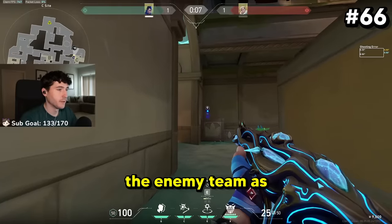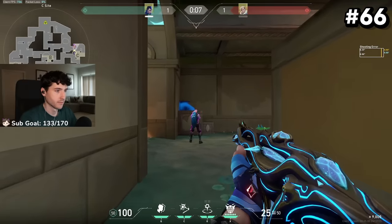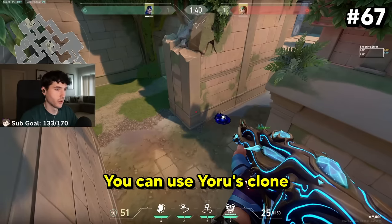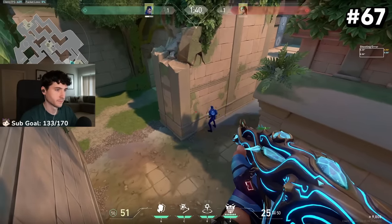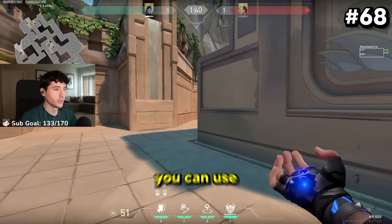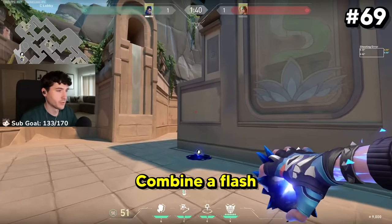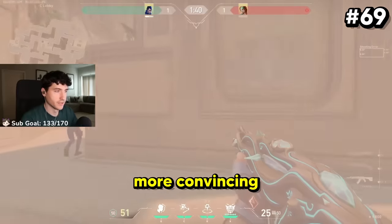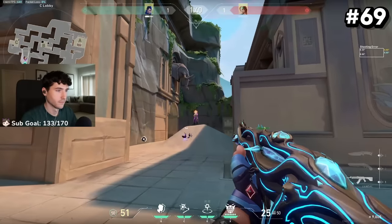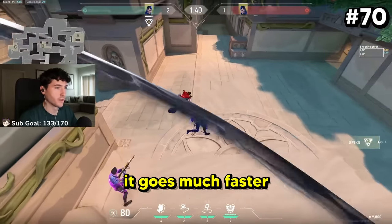You can fake teleport the enemy team as they're executing on the site to bait where they swing first. Use Yoru's clone to bait Sky Dog. If you're struggling with an OP angle, use Yoru's clone to bait the shot and then push out. Combine a flash with Yoru's clone to make it much more convincing. If you drop your guns before using Yoru's clone, it goes much faster.